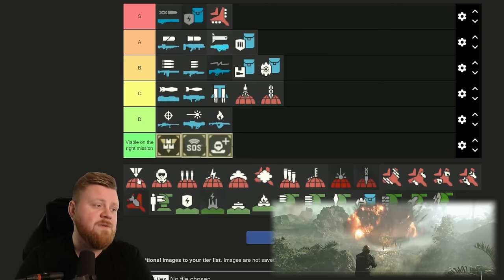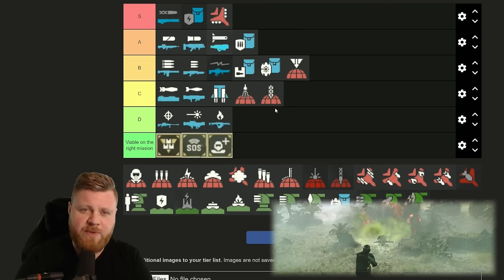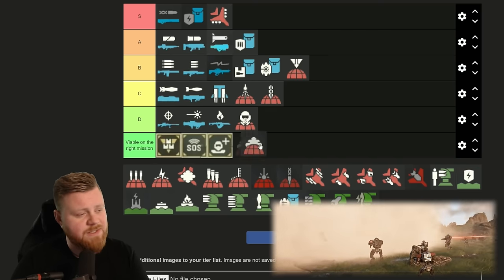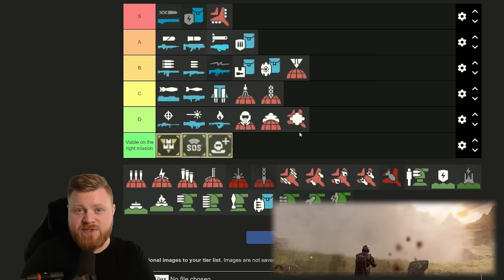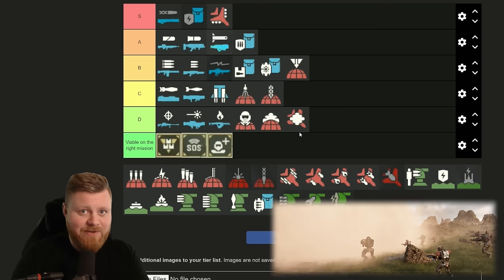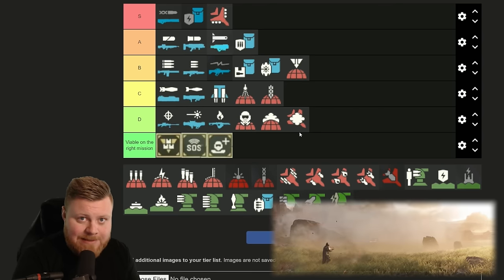The Orbital Precision Strike is actually surprisingly good, so I'm going to put it into B-tier. The gas — I'm just going to put it down here, I don't want to talk about it. The same goes for the smokes — put those down here as well. You want to destroy the enemies, not obscure vision, because the minute that cloud is gone they will see you again and you'll get swarmed. So hit them as hard as you can instead.